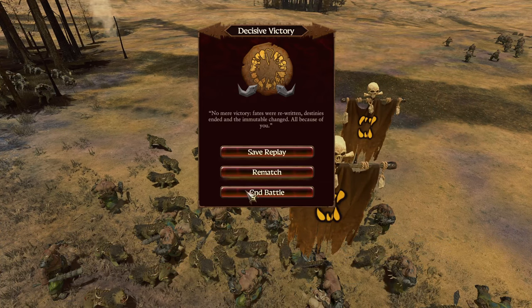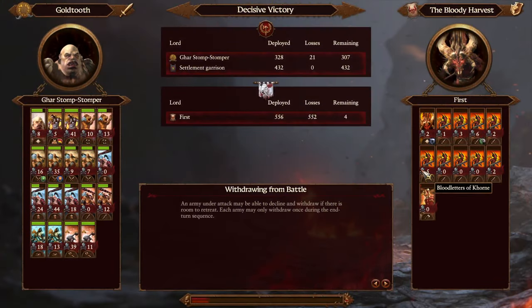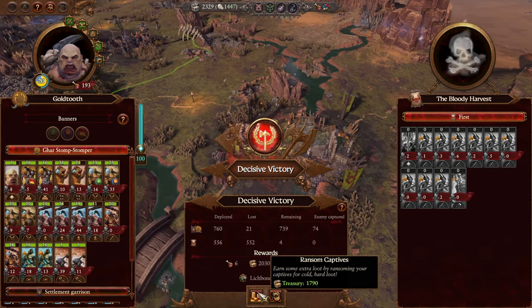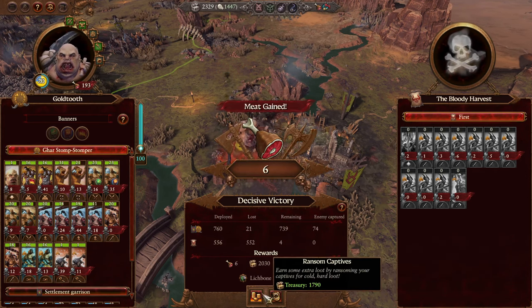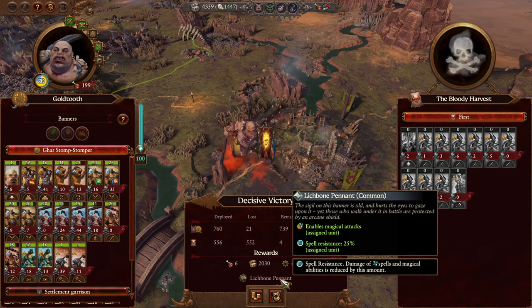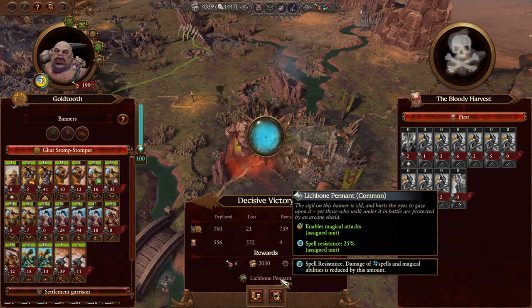Let's end the battle. Decisive victory — I don't think we took too many casualties: 21 losses, I can live with it. MVP was one of the Gorgers — number two: Knoblar Scrap Launchers. They didn't do a whole lot of damage. I think I'll take the replenishment. Glitch Bone Pennant: enables magic attacks, spell resist resistance 25 — assigned to unit. Not bad. We are going to eat them.